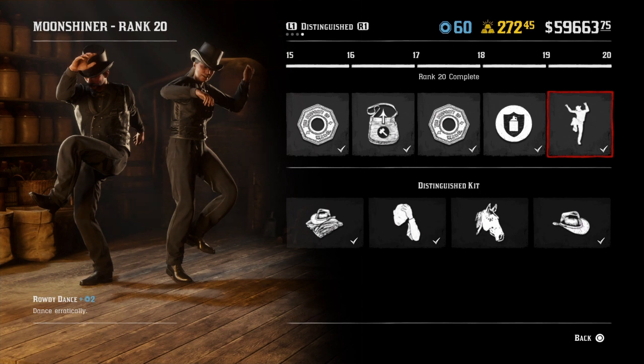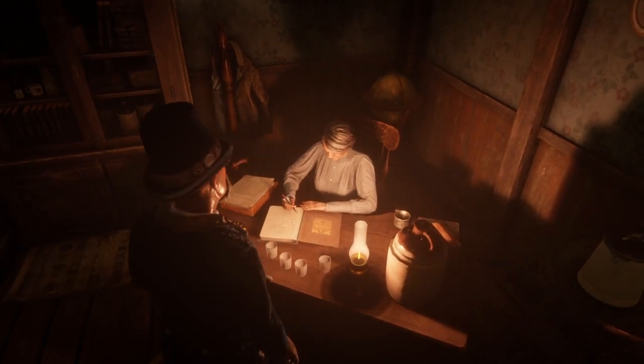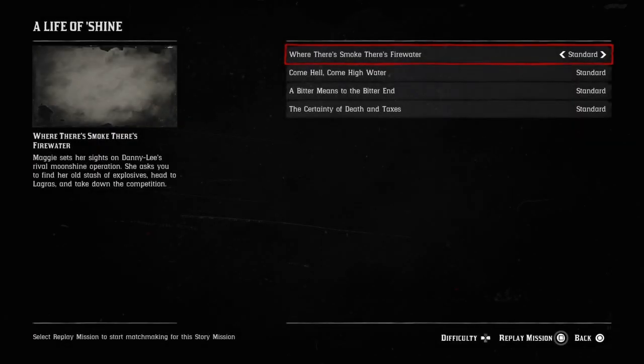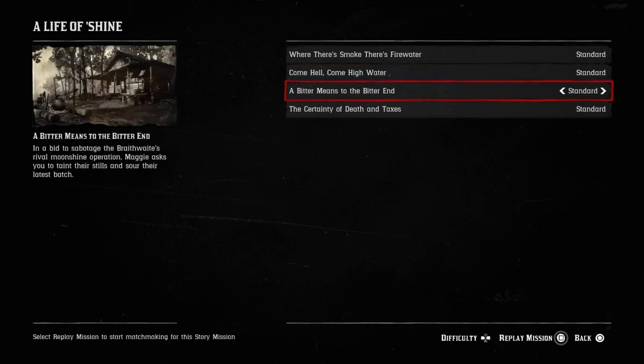So what that sequence basically was: I'd start off a Moonshine, get some of that mashing going, then I'd do a bootlegger mission, a story mission, another bootlegger mission, a delivery, and then rinse and repeat — because there's a cooldown between all the different types of missions.